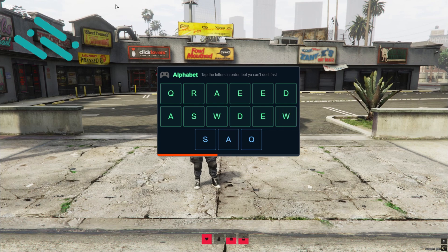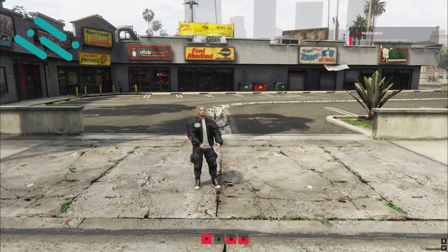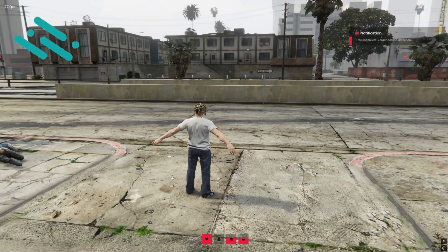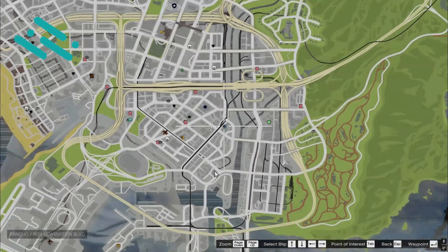Technical features. Security: server-side permission checks. Visual effects: animated blips, particles, flash effects. Audio: realistic radar sounds. Database: optional logging system. Performance: optimized for multiplayer.